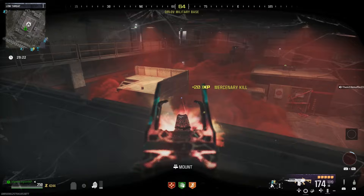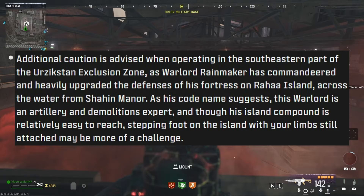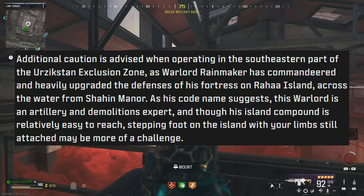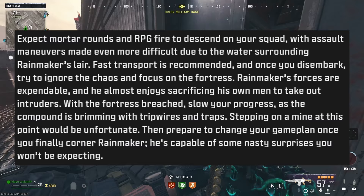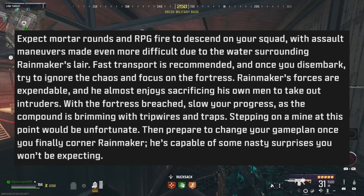Finally, the last thing being added to Modern Warfare 3 Zombies with Season 3 is a brand new warlord called Rainmaker. Additional caution is advised when operating in the southeastern part of the Urzakstan Exclusion Zone, as warlord Rainmaker has commandeered and heavily upgraded the defenses of his fortress on Raha Island, across the water from Shaheen Manor. This warlord is an artillery and demolitions expert, and though his island compound is relatively easy to reach, stepping foot on the island with your limbs still attached may be more of a challenge. Expect mortar rounds and RPG fire to descend on your squad, with assault maneuvers made even more difficult due to the surrounding water. Fast transport is recommended, and once you disembark, try to ignore the chaos and focus on the fortress. Rainmaker's forces are expendable, and he almost enjoys sacrificing his own men to take out intruders. With the fortress breached, slow your progress as the compound is brimming with tripwires and traps.